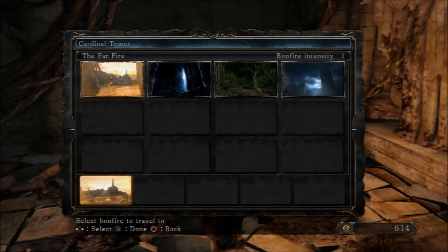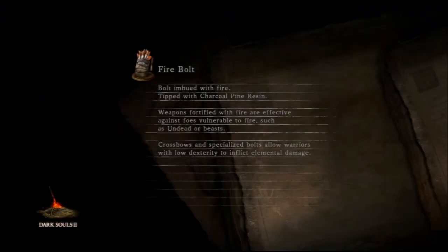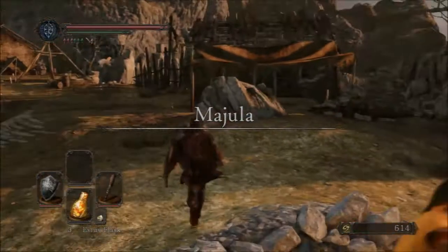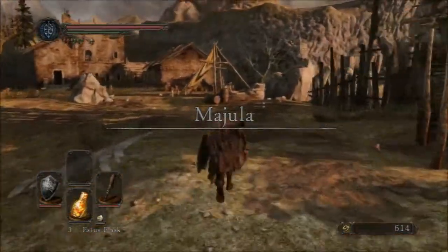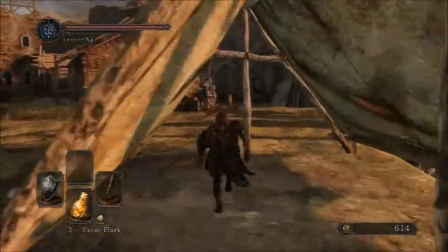Let's travel to Majula. Quite nice stuff that we just found. It's really nice, even though I'm a bit mad that I wasted money upgrading my owl shield and now this Drangleic one seems to be better. Especially since the smith only sells ten upgrade stones, so I can't fully upgrade that shield anymore. But oh well.